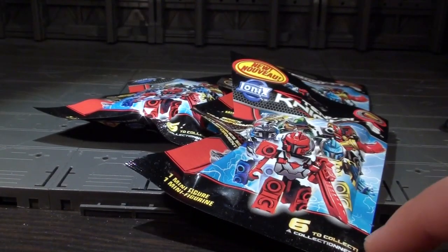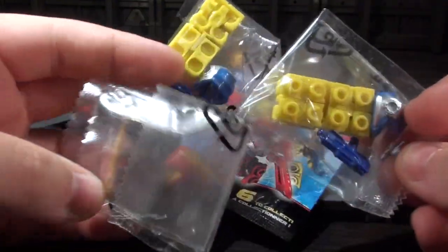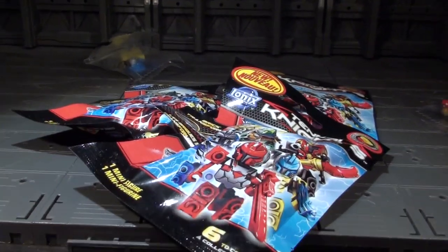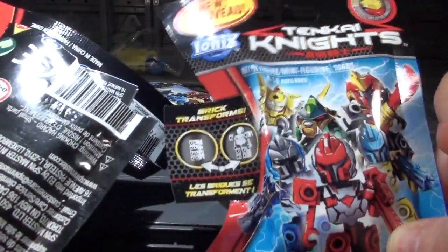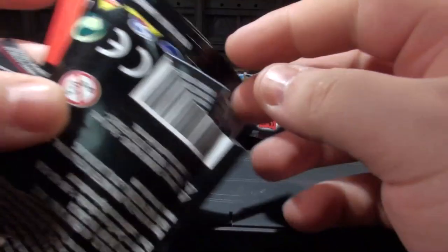You know who's not a bro? Tenkai Knights minifigures are not bros. I'm looking for a red one and a dragon one. Last time I got anything but, I was handily shown the door. It's not going to happen this time — this time we're going to win. What we're looking for is the red guy on the front and the dragon thing. I've got one of each, but I want two of each, and I only have one red guy and one dragon.